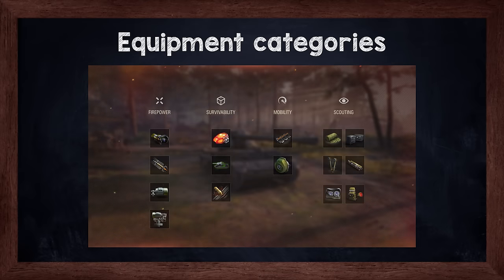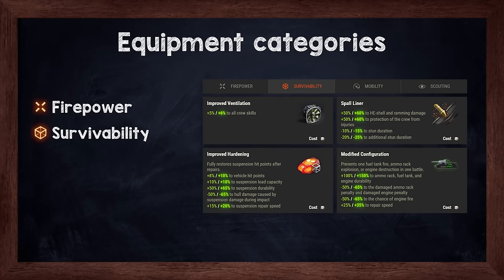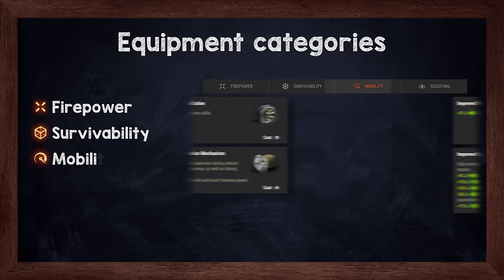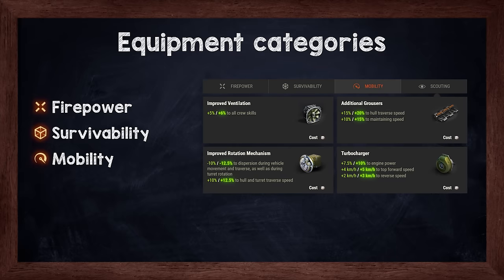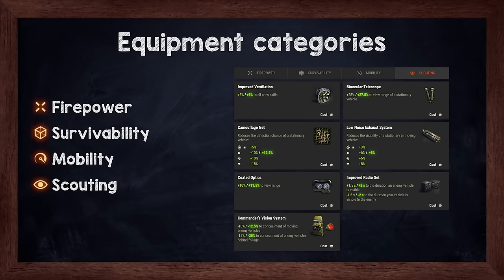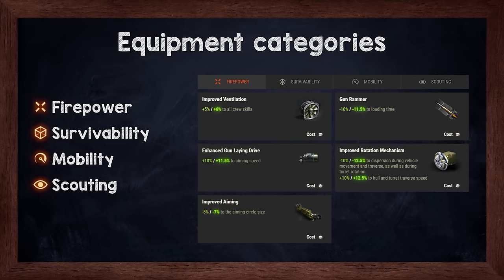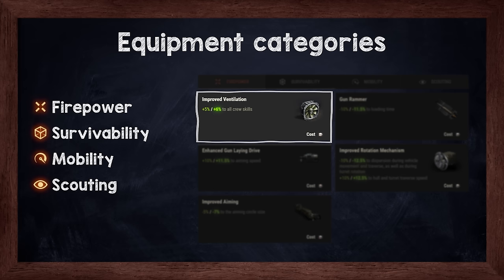There are four equipment categories sorting equipment pieces according to the benefits they grant to a vehicle. The firepower category includes equipment that enhances the effectiveness of destroying enemy vehicles. Equipment in the survivability category increases the vehicle's resilience to damage. The mobility category has equipment that boosts the vehicle's ability to change position on the battlefield. The scouting category includes equipment that enhances concealment and ability to spot enemy vehicles. Some equipment pieces belong to multiple categories — for example, improved ventilation boosts crew skills and influences overall vehicle performance.